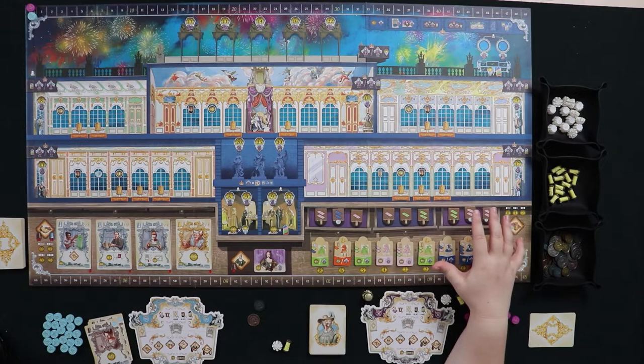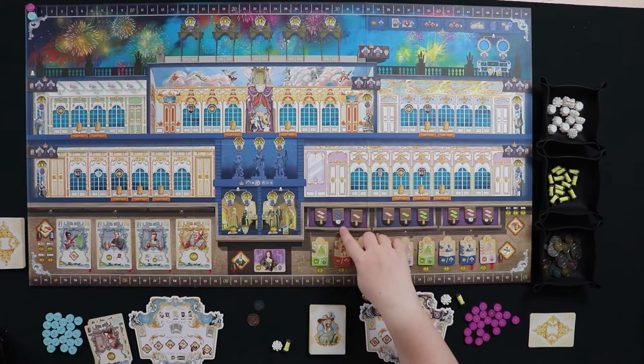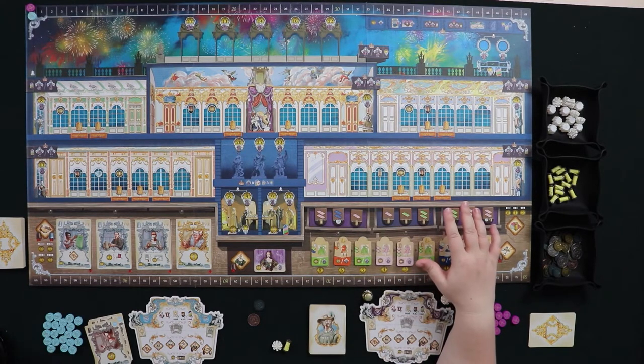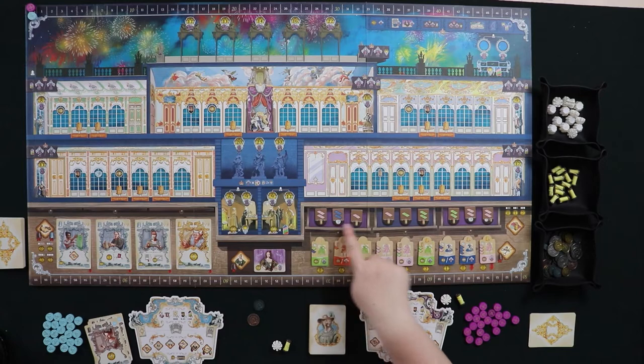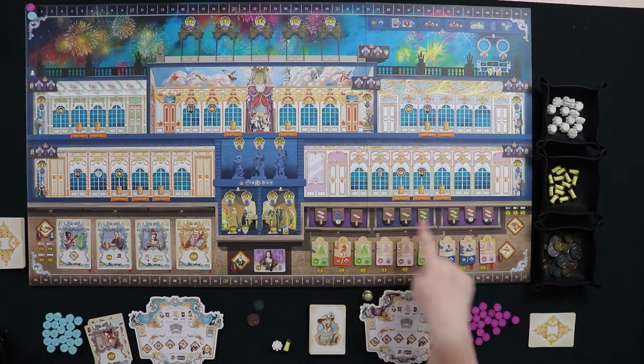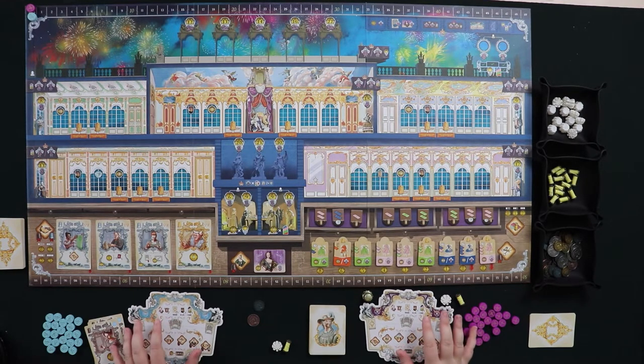Over here we have outfits and materials to make them. These drawers let you get bolts of silk, thread, or lace — all of which can be needed to pay the resource cost to make a dress or coat. These are the dresses and coats currently on offer, and these are the resources to make them.